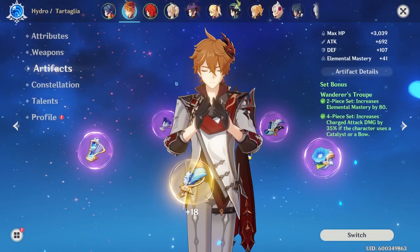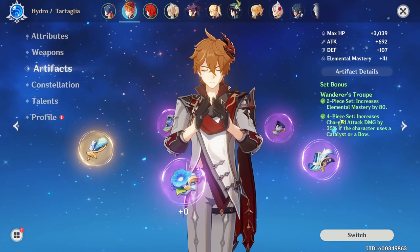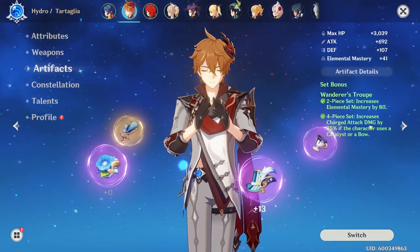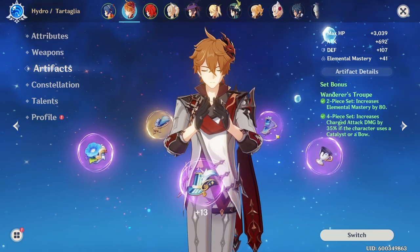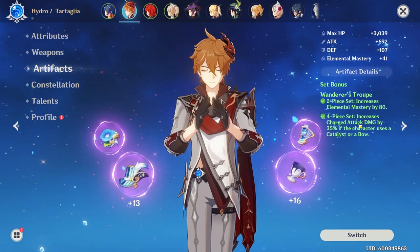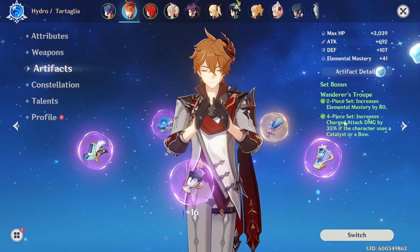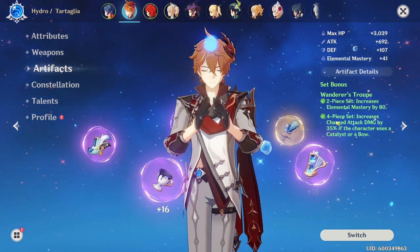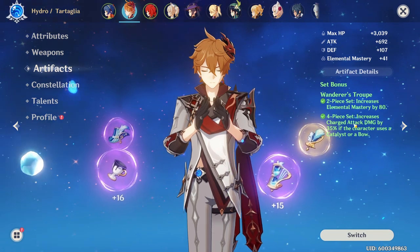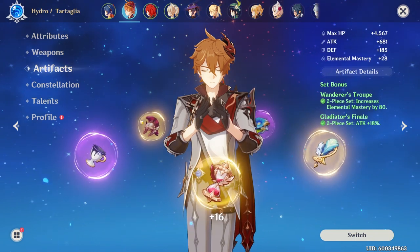For artifacts, we're going to be using the Wanderer's Troupe set, because the four-piece bonus provides a 35% increase in charged attack damage. Even though Childe has a melee form, since he uses a bow this 35% charged attack damage still applies in his melee form, allowing you to hit those big crit numbers whether you're using charged attack in ranged mode or in melee charged attack.